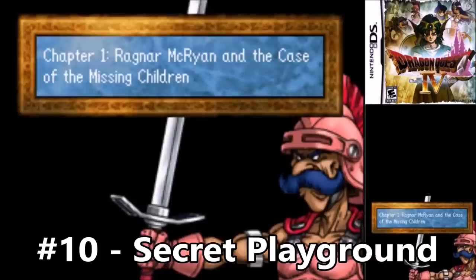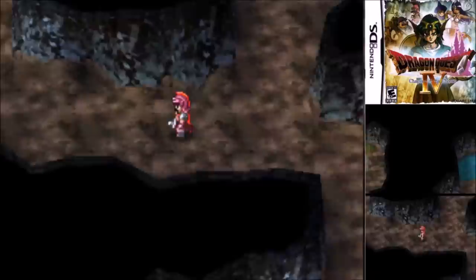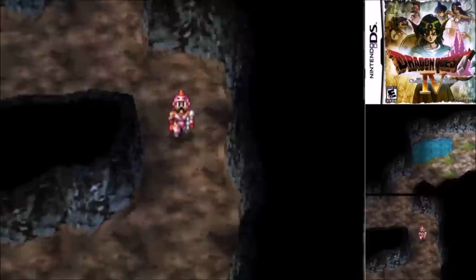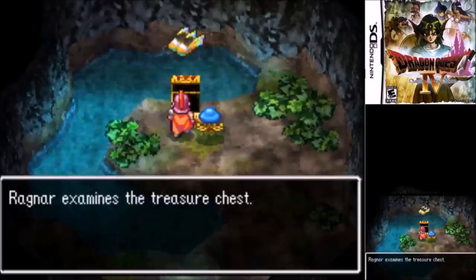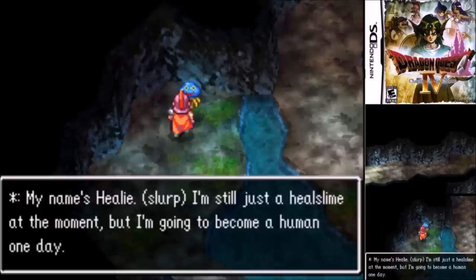Number 10: The Secret Playground of Chapter 1. This is the first real dungeon of the game, and most introductory dungeons are easy jaunts to give you a feel for the mechanics of the game — this place, though, not so much. There's a voice that leads you to the Flying Shoes, so if you want you could just run over to them with no encounters. However, you're not going to want to do that, because if you go off the beaten path you're going to get some much-needed gold and Healy, and if you don't grab him you're going to be screwed whenever it comes to the boss of this chapter.